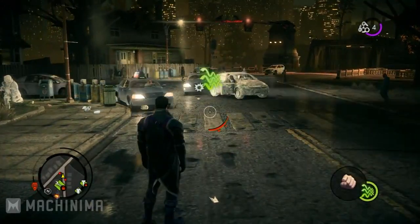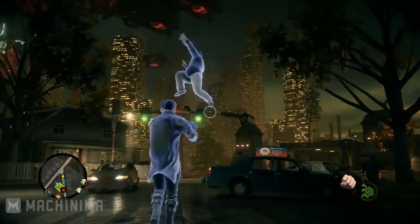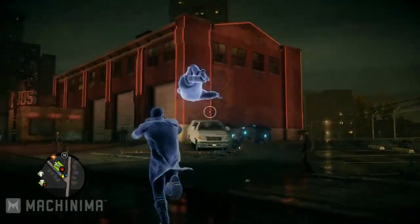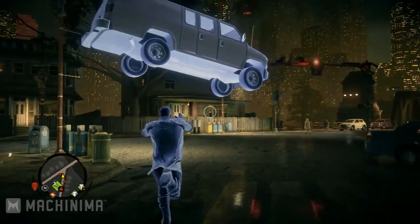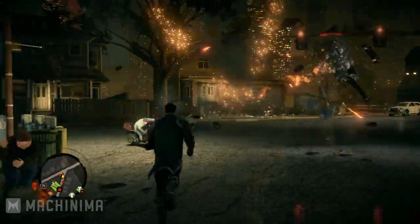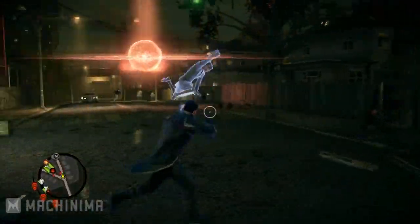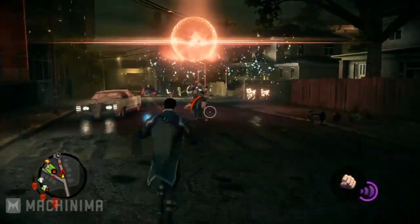I'm going to show you another one of our superpowers now. This is called Telekinesis, or TK for short. So you can grab someone and just toss them through the air, or throw them against a wall. You can pick up cars and toss them around — it's an incredibly powerful ability. These are just a couple of the superpowers we're revealing today. All of our superpowers are designed to be used with weapons, and they can be put together in interesting combinations as well.